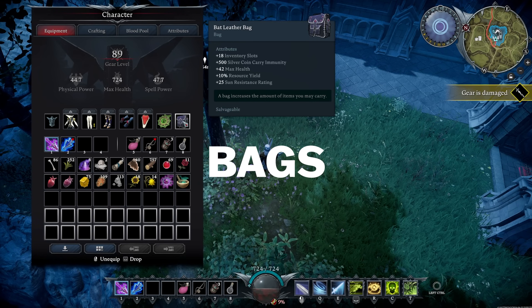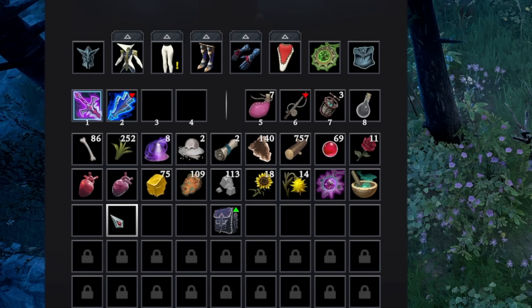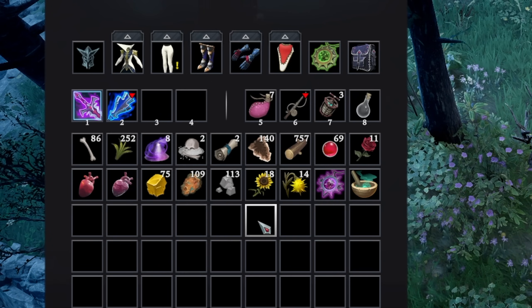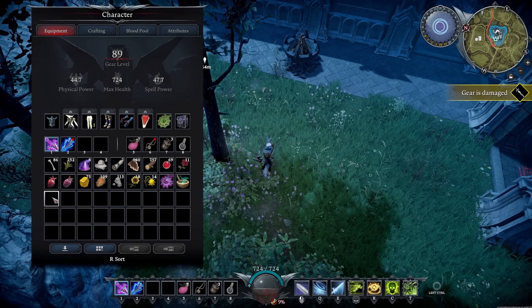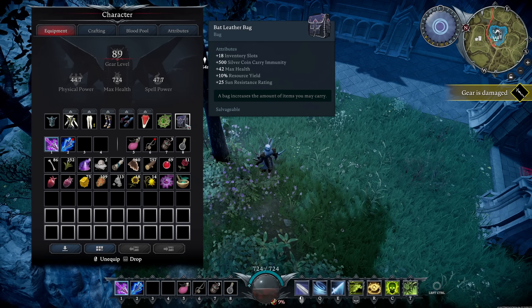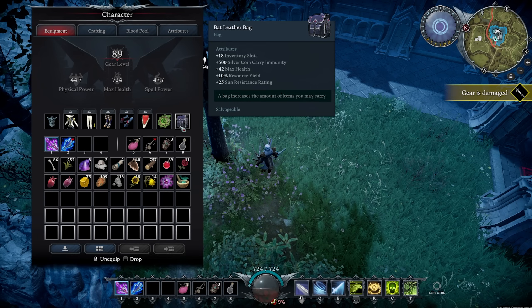The last item in your inventory is your bag, which increases how much you can hold. Without a bag you can only carry a limited number of items; with the highest level bag equipped it unlocks all slots. You'll get bags that upgrade about three slots at a time as you progress until you reach the final bag. Definitely get your bags as soon as you can — not only do they increase slots, but they also give stats like silver coin carry immunity, max health, resource yield, and sun resistance rating.